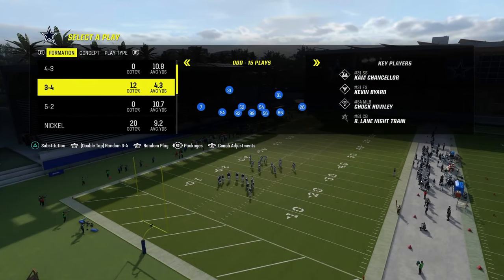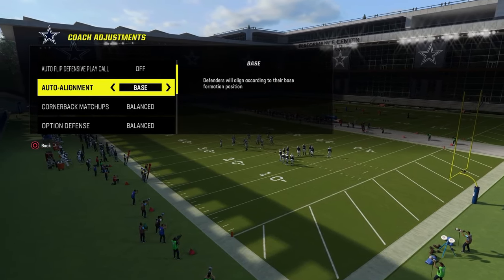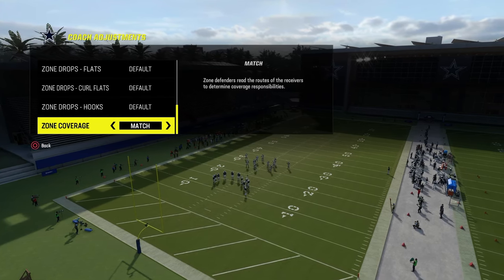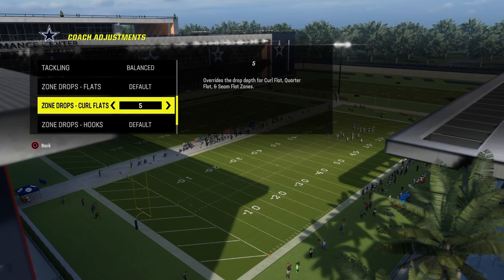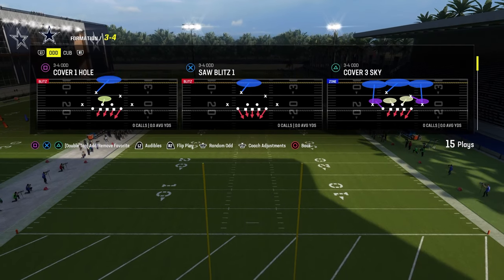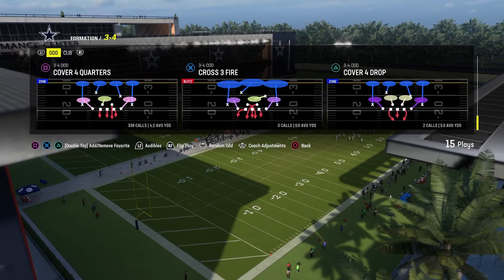Let's get into the blitz setup. In our coaching adjustments, we're going to have our auto flip defensive play call off. I like to have auto alignment set to base, option defense set to conservative, and then everything is going to be on default. If you want to put match on, make sure you put your curl flats at like 0 or 5. But for our purposes today, we're just going to put this on default. The reason why that's significant is because the play we're going to be coming out in is actually cover four quarters, and if you leave your match on, your defense will play a little bit differently.